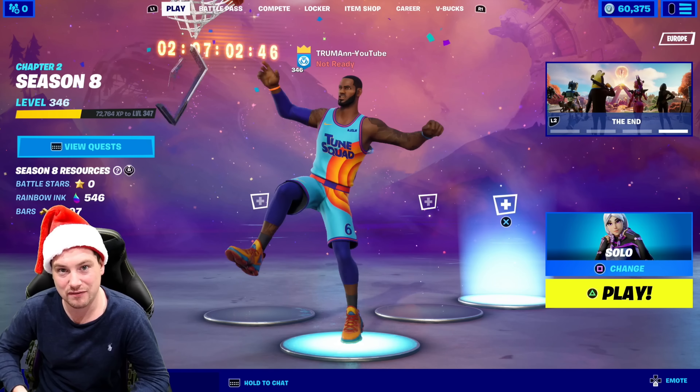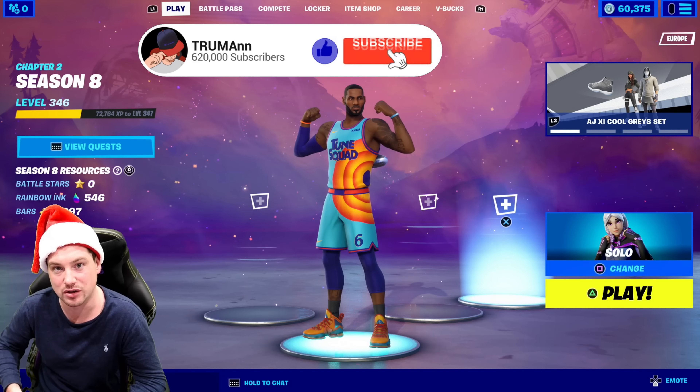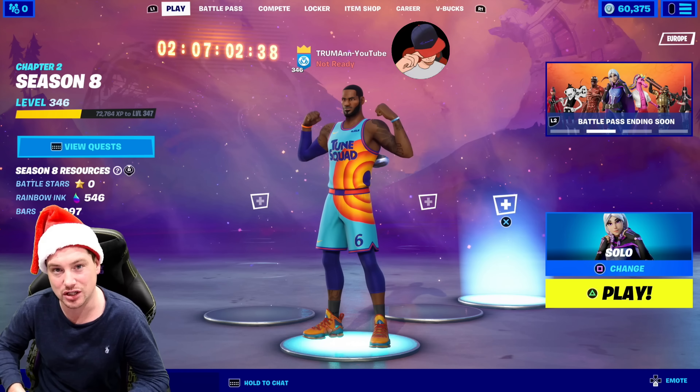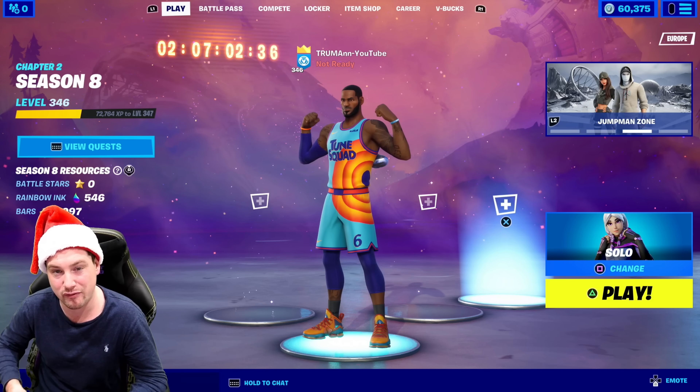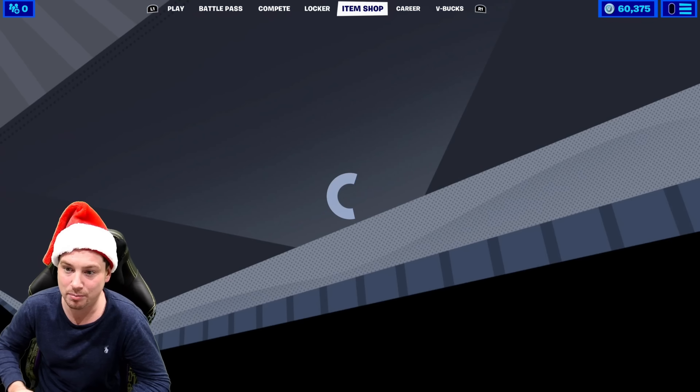I'm Troma and in today's Fortnite video I'm going to show you how you can unlock some free extra styles for two new skins in the item shop right now, and I'm also going to show you how you unlock a free basketball spray. So really quickly, if I go over to the item shop, they've added a new bundle.